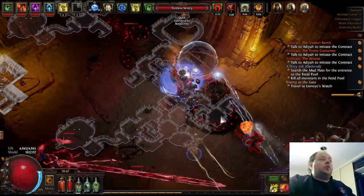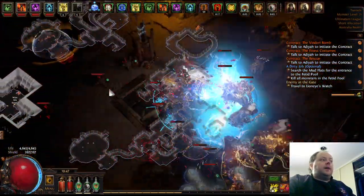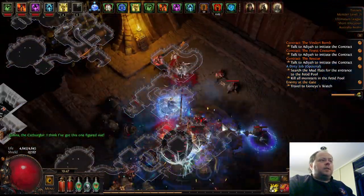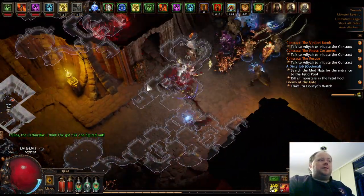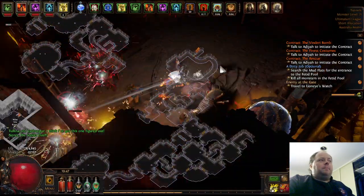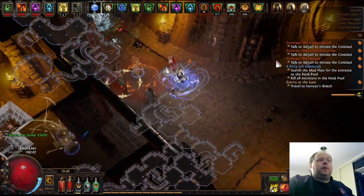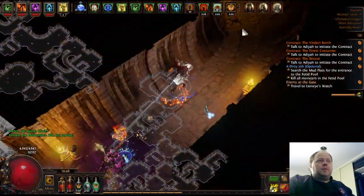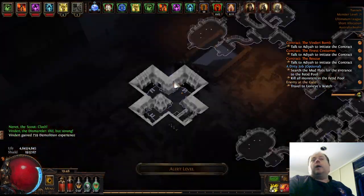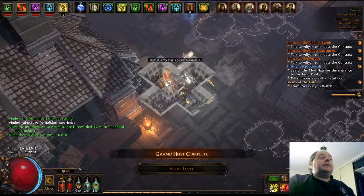That's the core mechanics of the build. In terms of bossing, I got down Sirus — only at awakening level five so far. It's fundamentally the same fight at higher awakening levels. Game performance was pretty bad so I stuck to five at first, although that has improved. Microsoft had a big problem with a Windows update, but people are reporting it's been rectified in the last roughly 10 hours before I recorded this, which has fixed a lot of the performance problems people were having in Path of Exile.